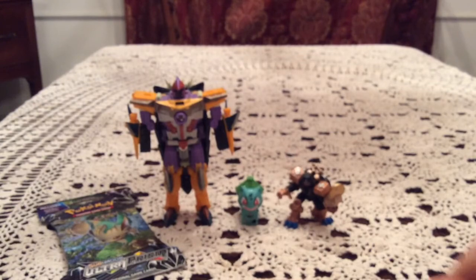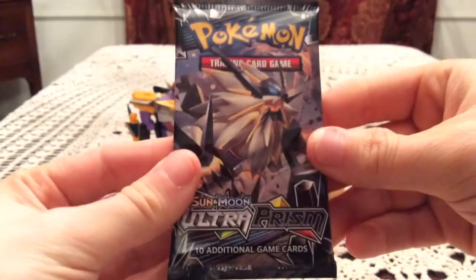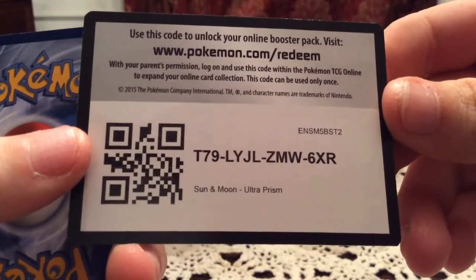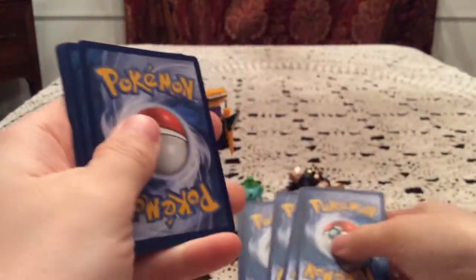We got one more pack to see if it can maybe put it in first place. Pack opening — we've got Dusk Mane and Necrozma here. Looks like it's got second, but there's a code. There's always a chance for a Prism card as well, because that's in the reverse holo spot.